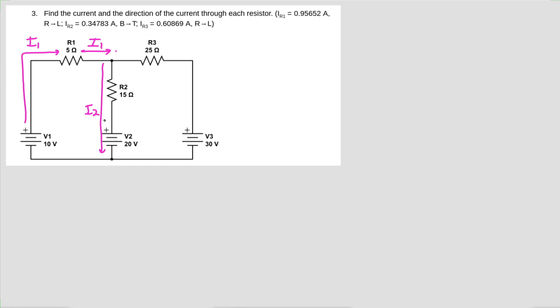And then this last current going through here — I could call it I3, but I'm going to invoke Kirchhoff's current law. If I have I1 coming into this junction, and it splits into I2 going down, then the part that continues going to the right is going to be equal to I1 minus I2. That way I avoid inventing an extra variable I3 and need one fewer equation.